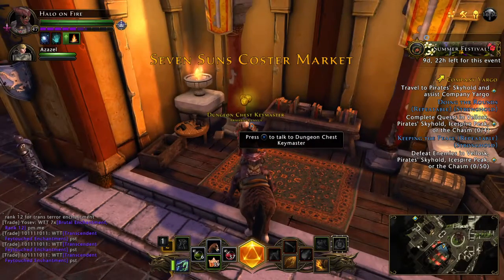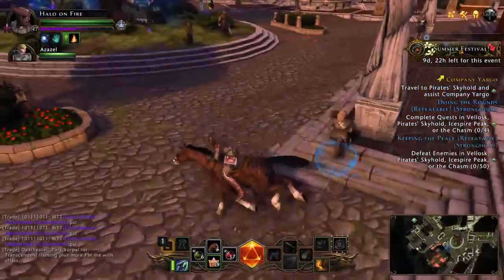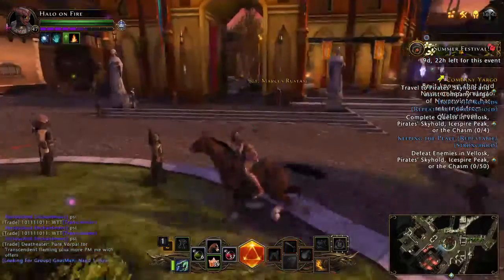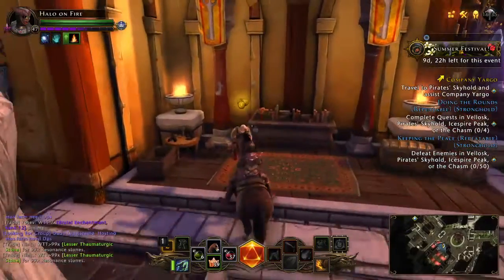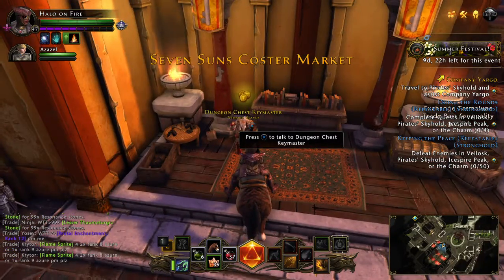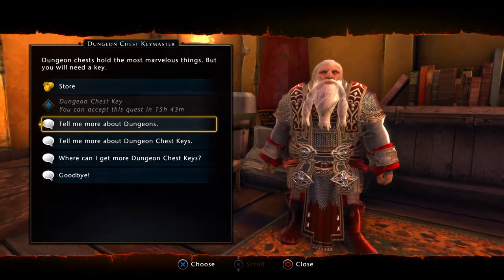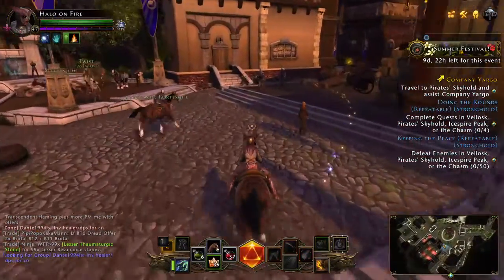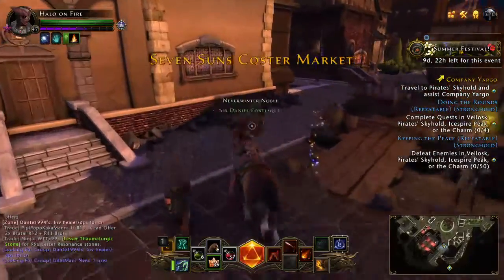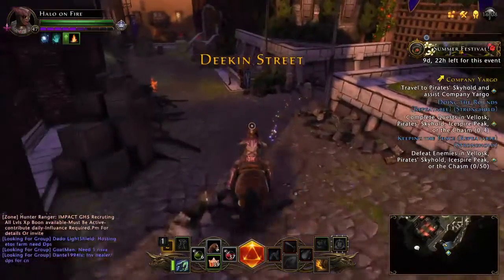The first thing I wanted to talk about is here at Protectors Enclave in the Seven Suns Coaster Market. I'll show you a little bit of where this guy is. You come here and here's the entrance — you're gonna get a quest to find this guy anyway. You're gonna want to come here to the dungeon chest key master. I already got mine, so it'll be right there between 'store' and 'tell me more about dungeons.' You get his key — always get this key, because once you join the guild and go to your stronghold to do your daily quests, the cleric will send you to a specific dungeon and if you want the reward at the end you're gonna want that key.